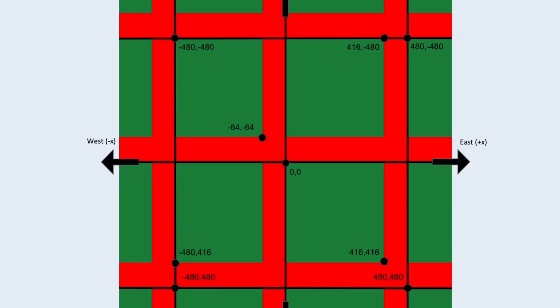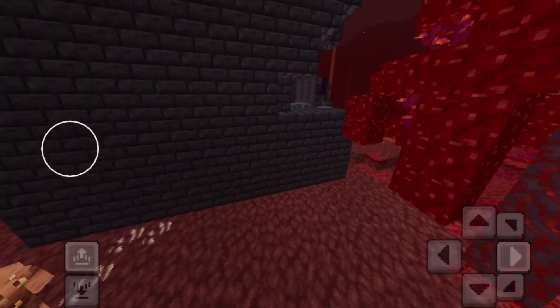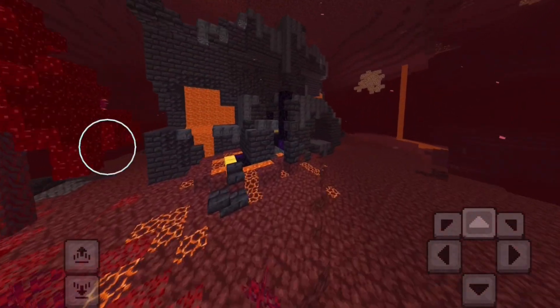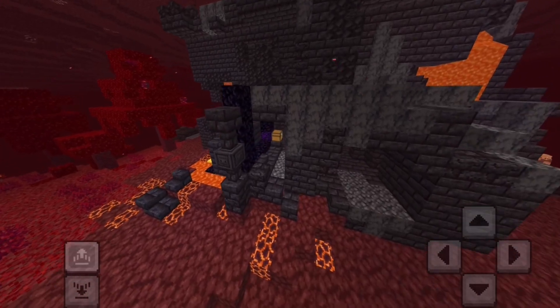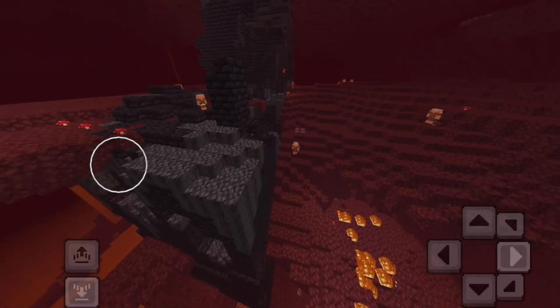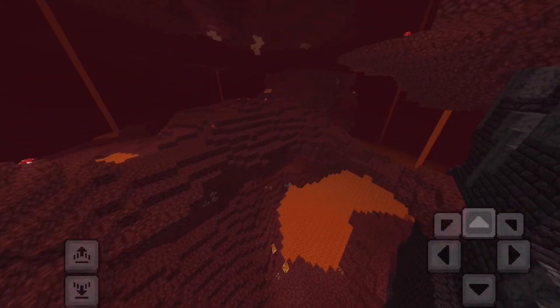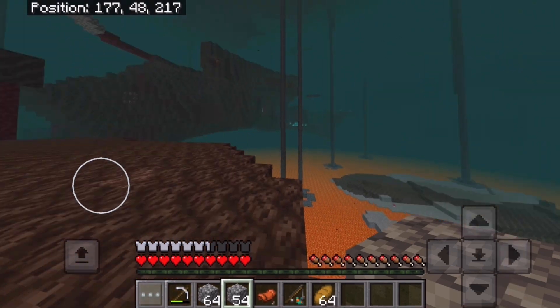If you look closely, the coordinates 0,0 and 480,480 are shown as the bounds of the green box on the bottom right. You'll probably find a structure somewhere in that area if you look strategically. Here's a question to get you thinking: if a fortress can generate anywhere between x coordinates 0 and 480 and anywhere between z coordinates 0 and 480, where would you rather spend time looking? Would you go near 0,0 by the edge of the quadrant, or would you go to 208,208 right in the middle? The correct answer is 208,208 — that way you can see much more of the quadrant from a single spot.